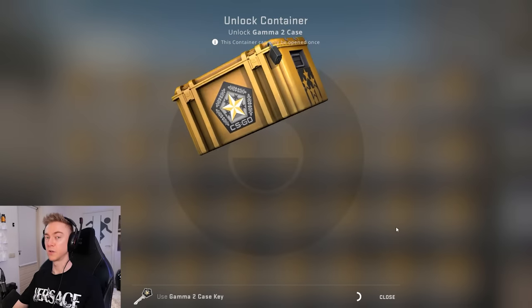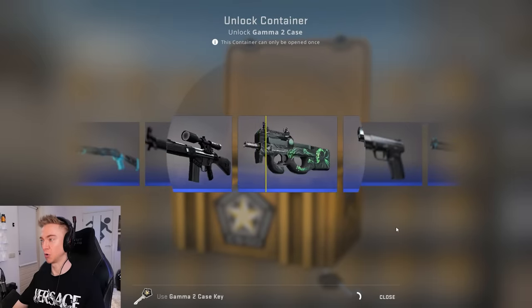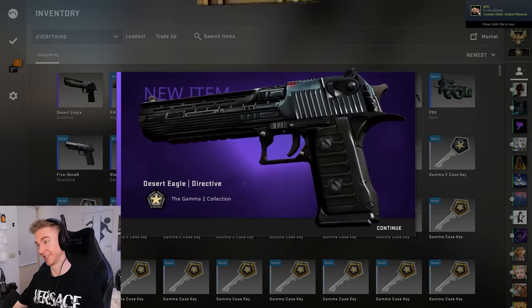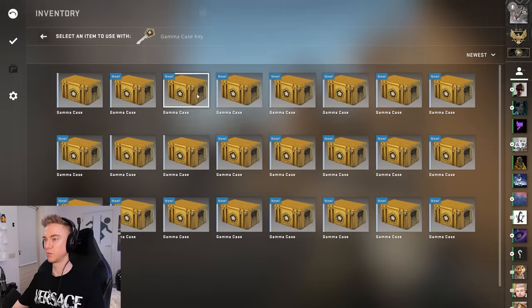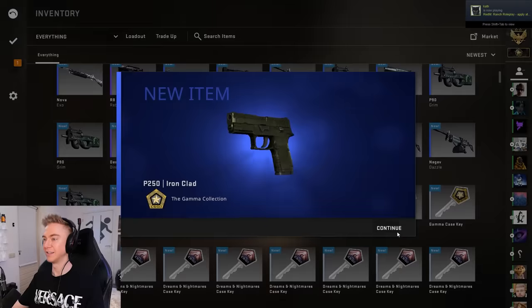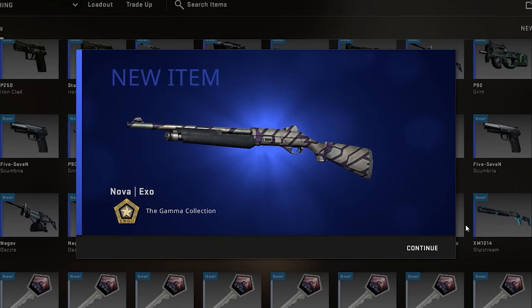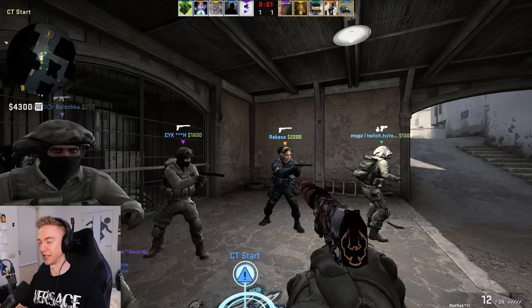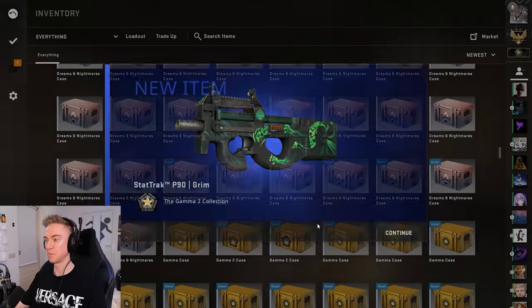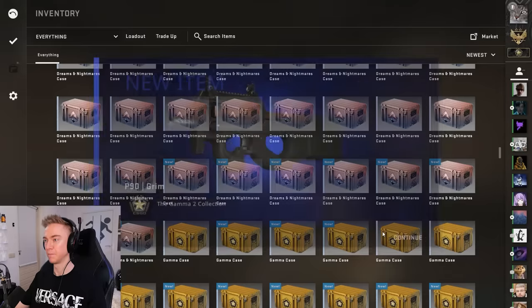Next up is the Gammas. Obviously, we want the M9 Bayonet Law - that would be incredible. Little Desert Eagle Directive, I have not seen this guy in ages. I need that M9 Bayonet Law. I want any of the P250 Ironclad or PP Bison Harvester stuff - I'm not about that. I want to see some knives today, that's the reason we're here. We're hunting them sick knives. Three Gamma 2s left - three, two, and one. No knife.